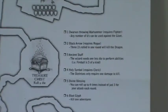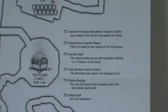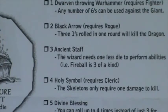The next thing we encounter is a treasure chest. You roll one d6 and that determines which treasure you get — and not all of them are good things. I rolled a four, which is a holy symbol. The holy symbol requires a cleric, which we have. What it does is when we face skeletons, we will only require one damage to kill them — a significant advantage deeper in the dungeon.